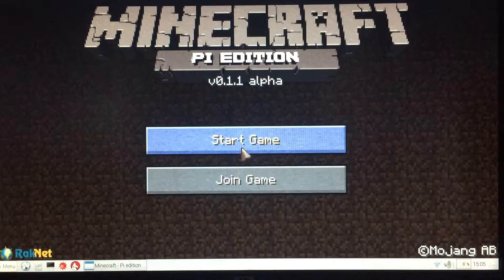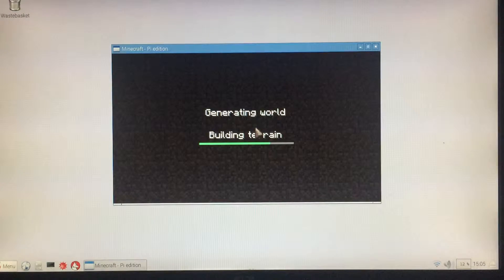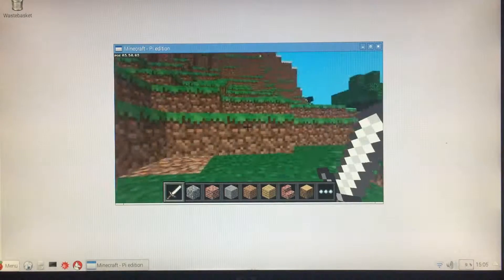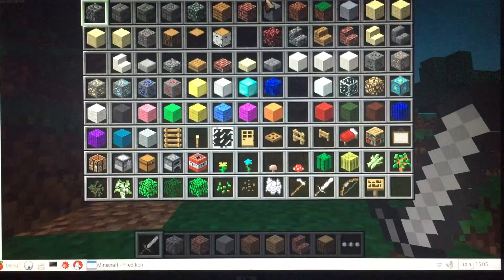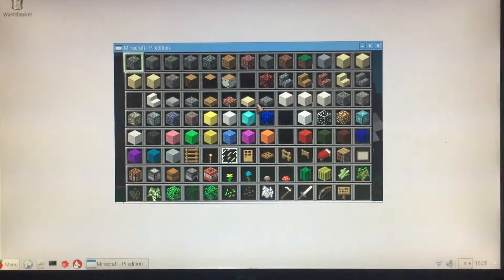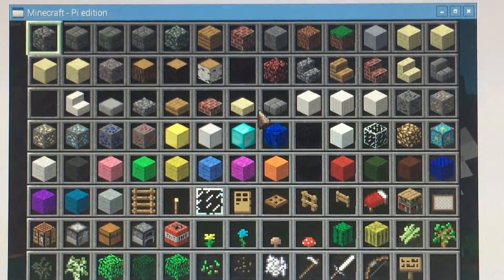It glitched out already. Let's just un-fullscreen this and just play like this because it glitches out too much. Let's begin the world and play. It glitches again so I'm just going to play like this. Sorry, I'm going to have to adjust it. There, you can see now.